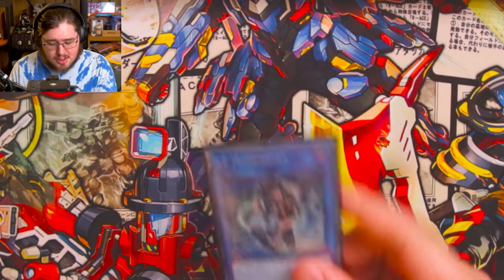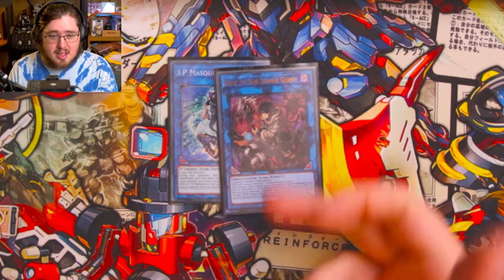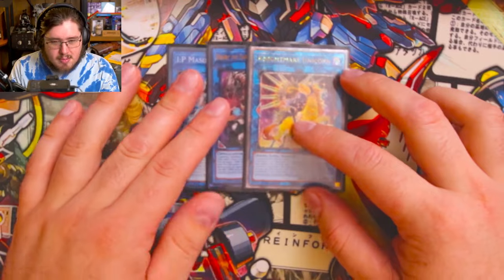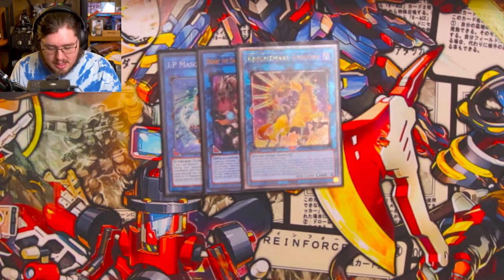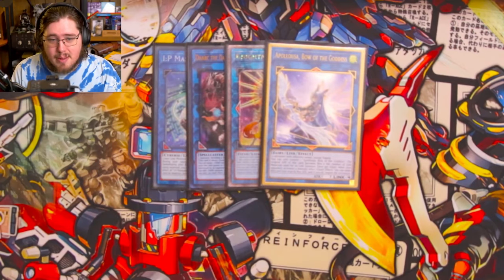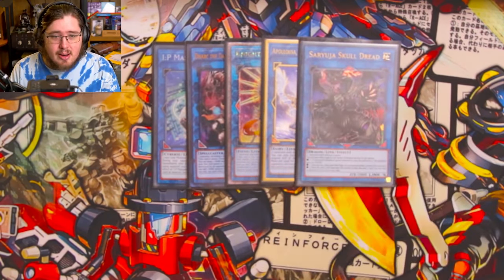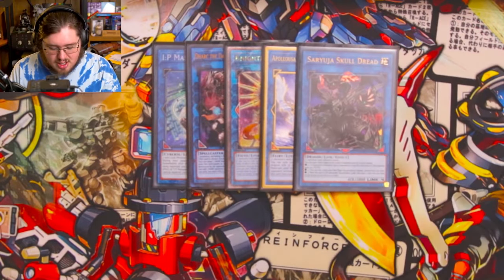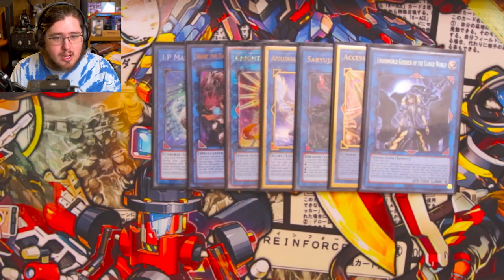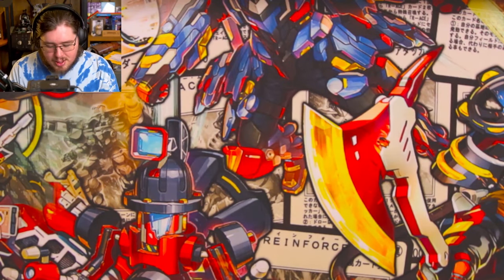For generic link monsters: IP Masquerena, Dark Charmer Gloomy to steal our opponent's monsters — best feeling in the world. One Nightmare Unicorn since we don't have the SP anymore. One Abyss Dweller — being a fairy is actually funny and does come up sometimes. One Saryuja Skull Dread to fix up the hand. Access Code Talker of course, and one Underworld Goddess of the Closed World because we had the space.